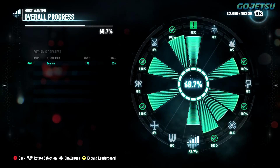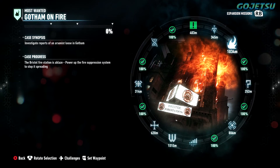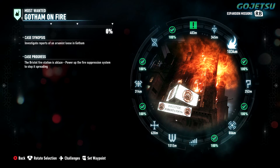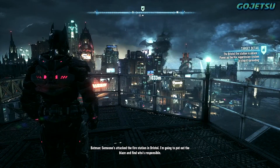What is happening guys, it's your boy Gugetsu and this is my Most Wanted walkthrough. We're gonna be doing Firefly's Most Wanted mission — someone's attacked the fire station in Bristol. I'm going to put out the blaze and find who's responsible.